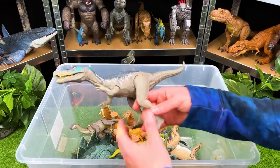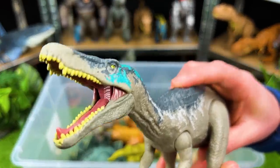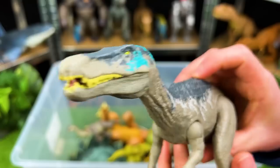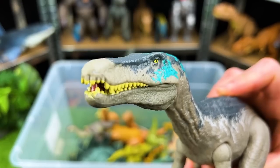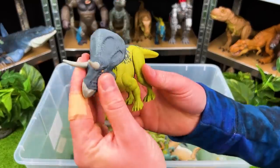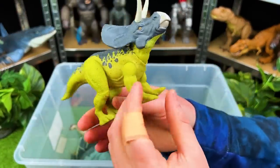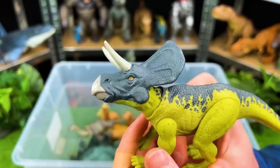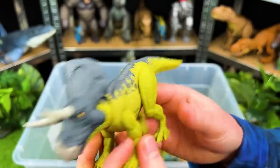Uh oh — better watch out, here's another predator — it's the Baryonyx. This is super cool — check out that chomping action. Here is another herbivore — this is a very uniquely colored dinosaur — this is a Zuniceratops. It kind of reminds me of a Triceratops — see those two horns in the front right there.